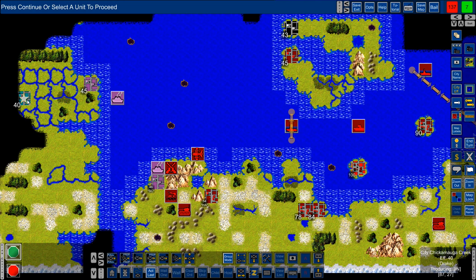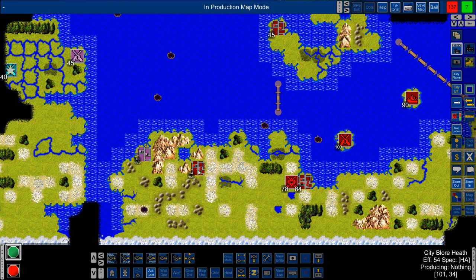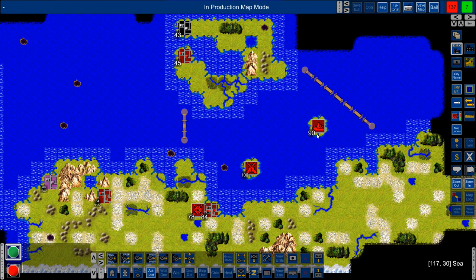We want to get at least five of those cities if we can. My patrol routes here with the subs are looking pretty good — not blocking off anything on the side. Meanwhile, we're letting our city Blore Heath build up heavy artillery. Looking at the production map, we're resting and increasing our productivity.